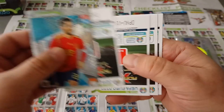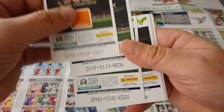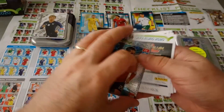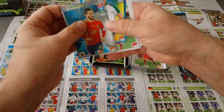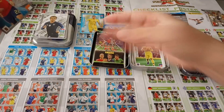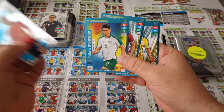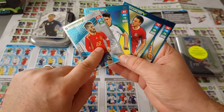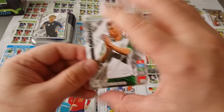An Isco key player. Here we go - so this was the Polish mini tin, four packets. Let me wake myself up a bit. Alright, so this is what we got from the Polish mini tin - only one key player, Isco. Let's have a look at our limited editions.